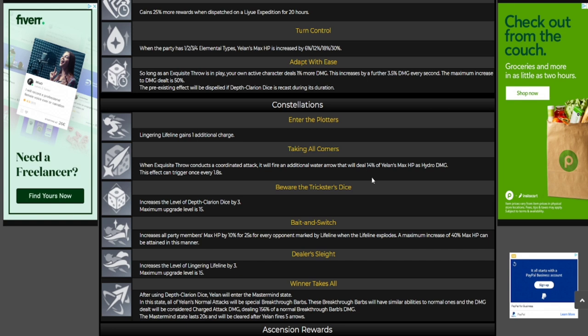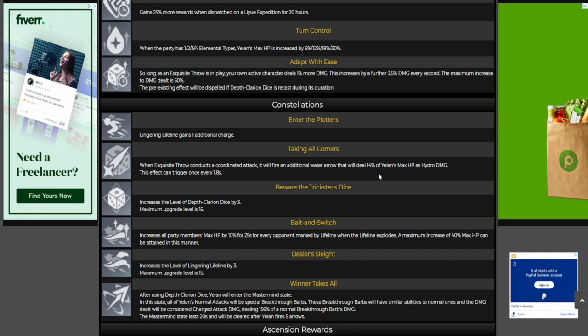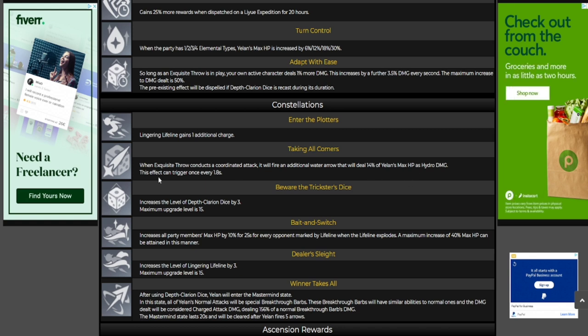C2 is the one most people are focused on. Taking All Comers: when the Exquisite Throw conducts a coordinated attack, it will fire an additional water arrow that will deal 14% of Yelan's max HP as Hydro damage. This effect can trigger once every 1.8 seconds. This is what allows her to be more like Xingqiu — you have probably better reactions with vape and things of that nature, and that additional arrow to deal damage.